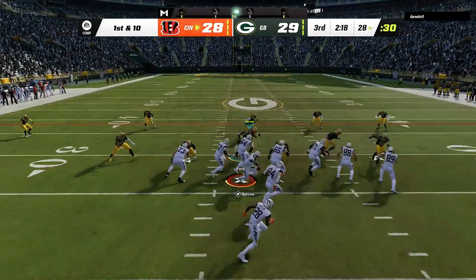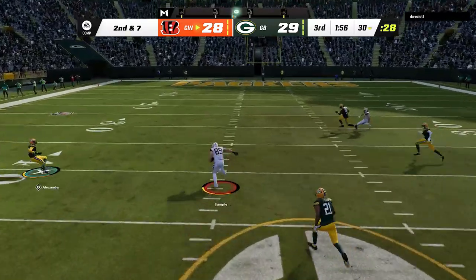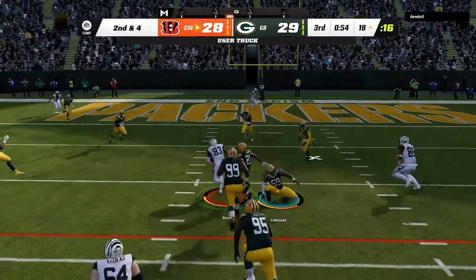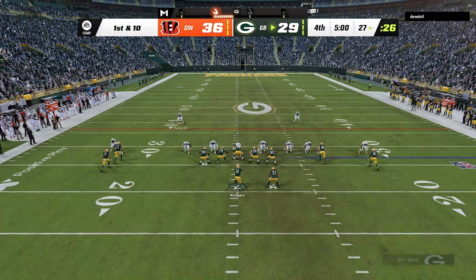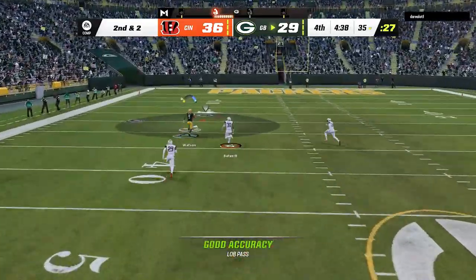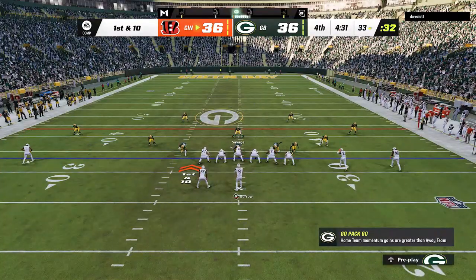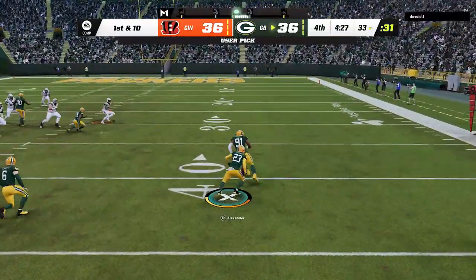Now back to a one-point lead, he bulks up to a three tight end set to pound the rock before hitting me with a play-action fake to get inside scoring range. He spreads me out inside the 10 and punches it in, then hits an out route on another two-point conversion — that's like the fifth time today. I get creative on the next play by doubling Ja'Marr Chase high and low, we get another user pick and return it all the way inside the 20.